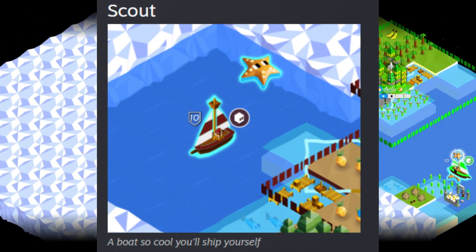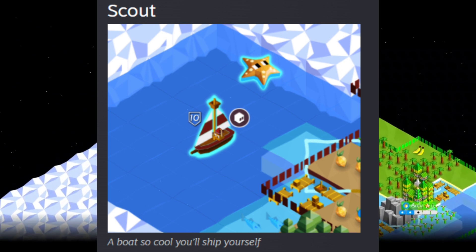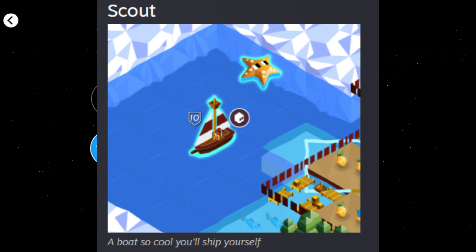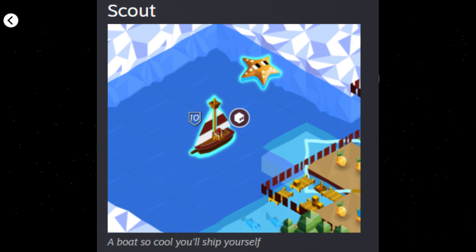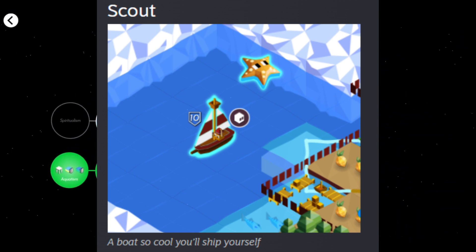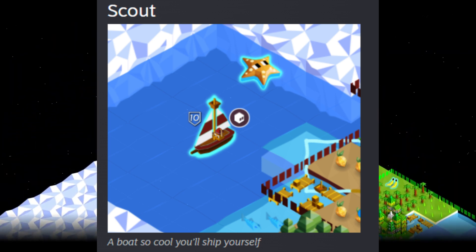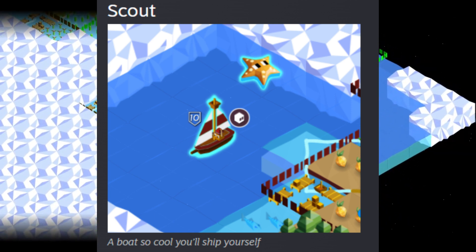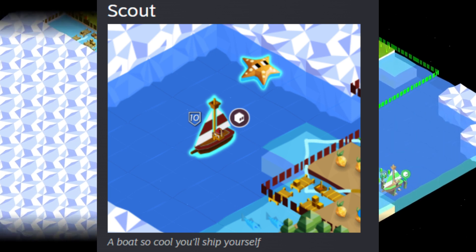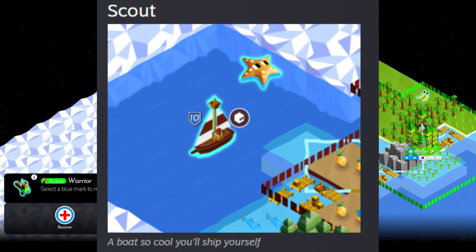The scout, which I called a sailboat earlier, is one of three upgrades from the raft and costs five stars. It has float, carry, dash, and the new scout ability. Scout is great because it can reveal the area — the bomber does not have scout but the scout does. It's ranged with a movement of three, good for transportation and scouting.